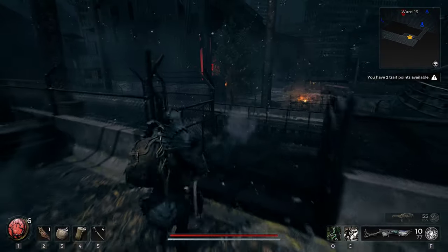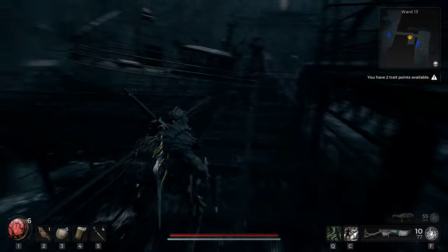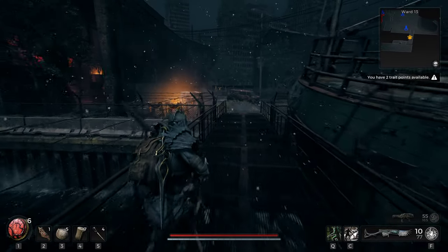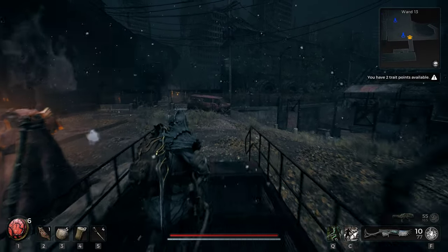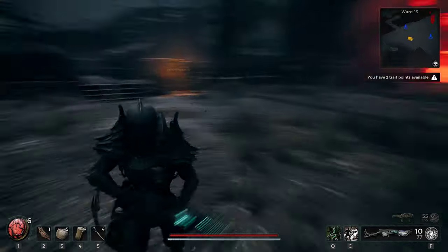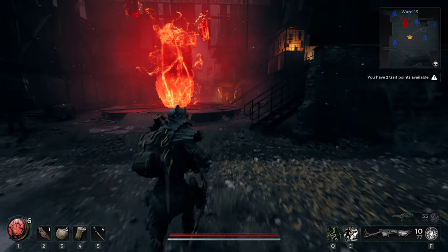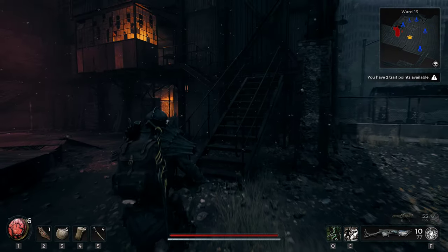Remember, Haste is just one aspect of optimizing your character's build in Remnant 2. It's crucial to assess your class, weapons, armor, and other stats to create a well-rounded and formidable character. By strategically incorporating Haste into your build, you can increase your speed and agility, gaining an edge over your opponents.